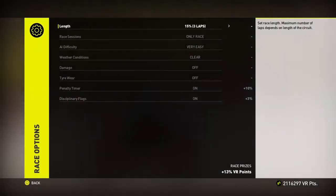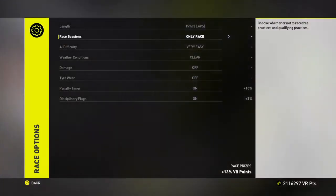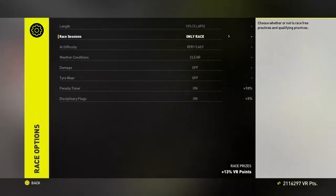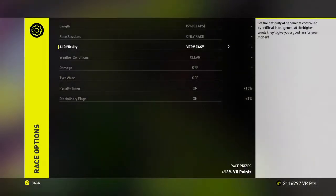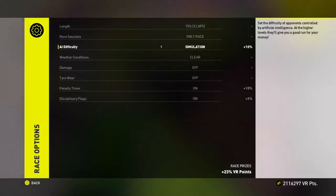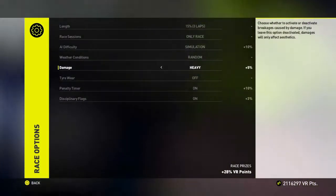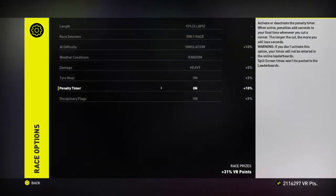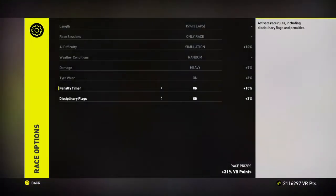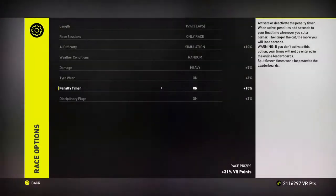Here are some options for Valentino Rossi The Game that you can use to make your game fun and challenging. For race sessions you can make it the full weekend instead of having only the race. Artificial Intelligence difficulty — you can take it from very easy all the way to simulation, which is the hardest. You can change weather conditions, damage to your motorbike, tire wear on or off, penalty timer, so if you go off track you go back on, and disciplinary flags and penalties.